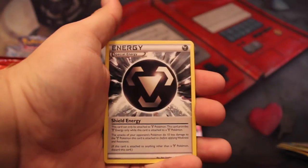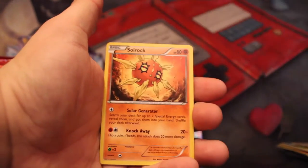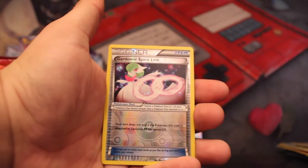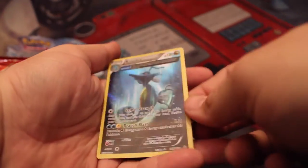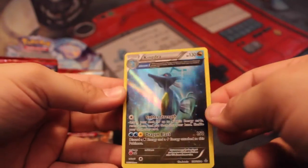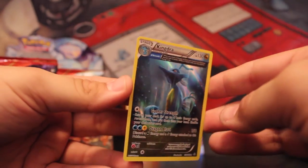Energy Retrieval, Grovyle, Shield Energy, Torchic, Staryu, Lotad, Solrock, Drillbur, Reverse Holo Gardevoir Spirit Link — and a Holo Extended Art Kingdra! See, that's... I wish they all looked like this. This is really sick. Very, very awesome.